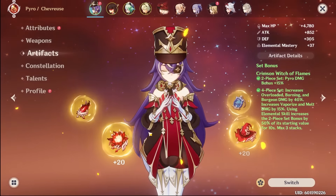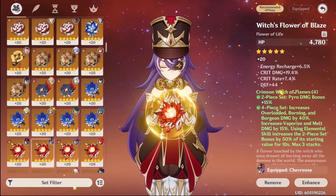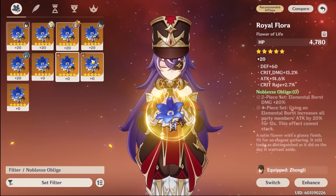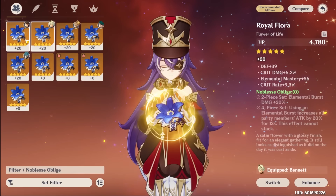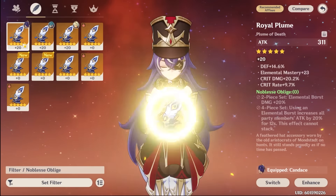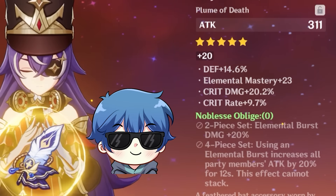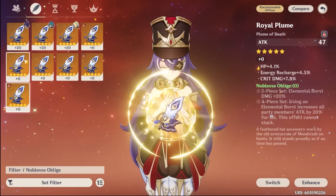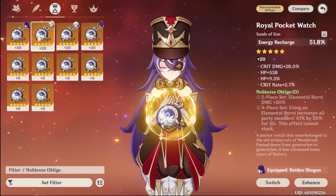Now let's take a look at her potential support build. I've heard that people use the Noblesse Oblige artifact set a lot. Let's sort by Noblesse pieces and see if we have anything actually usable right now. Some energy recharge would be nice on my flower. Why do I have this insane piece that isn't on anyone else? My Noblesse is actually so OP. But since she's a support, she doesn't really need double crits.